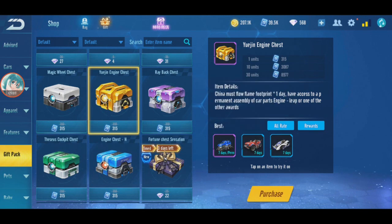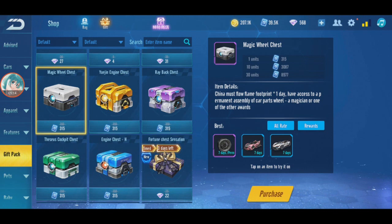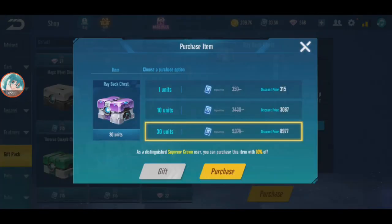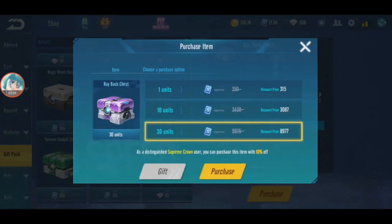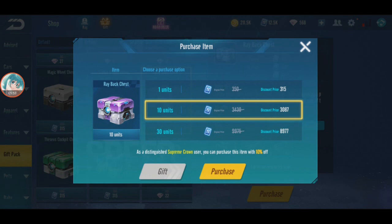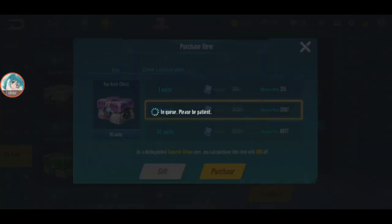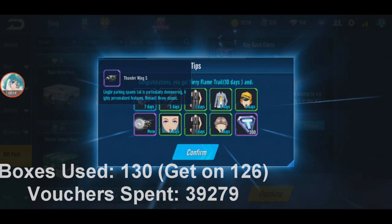Last one is Thunderwing S. I'm running low on vouchers. I'll skip the magic wheel for now - I just want Thunderwing S with Hellflame. Buying 30 - nothing. Getting close to 90 now. I'll buy 10 because usually I get it around 60-90. There we go - Thunderwing S! It's luck - if you get it below 100 you're lucky.